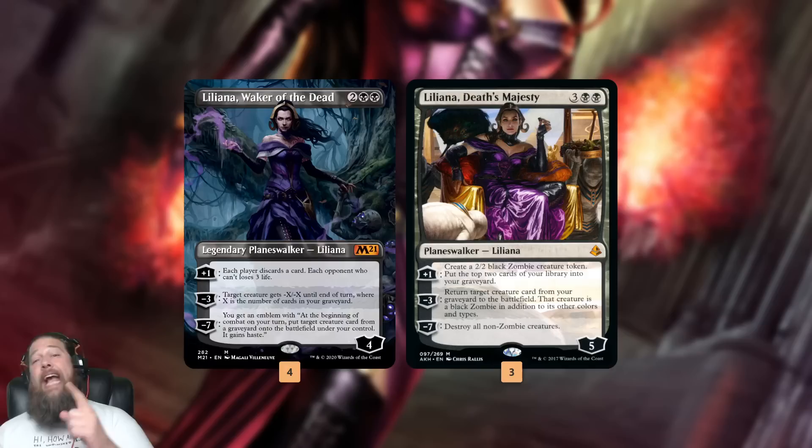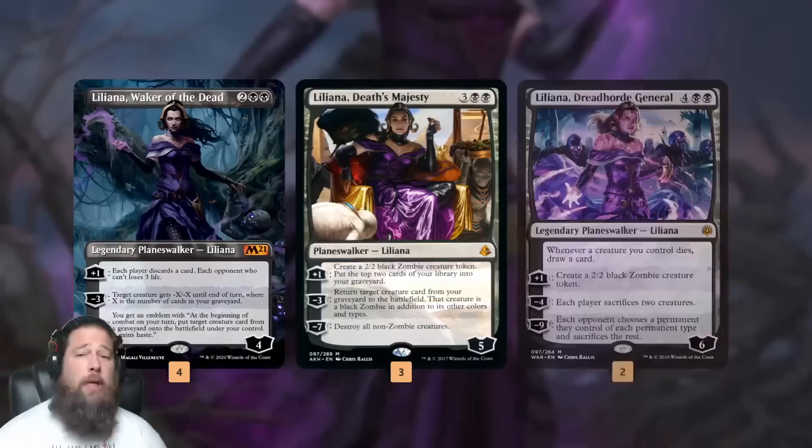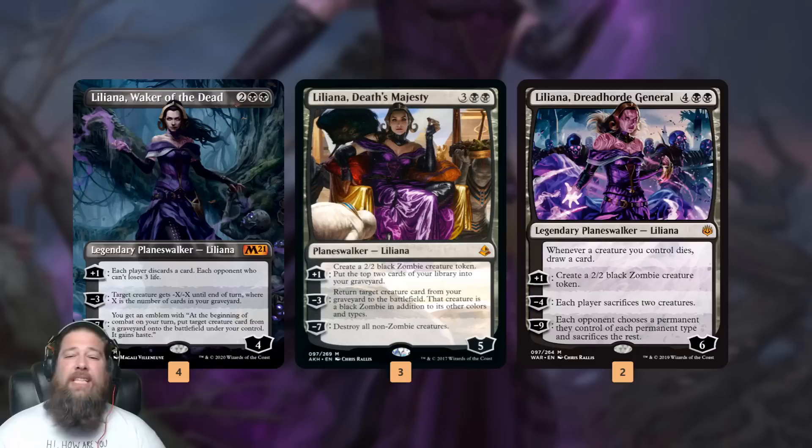Our deck is built around the reanimation ability. The most straightforward synergy is to play Liliana, Waker of the Dead on turn four, follow it up with Liliana, Death's Majesty on turn five. Death's Majesty can reanimate something with its negative-three ability — so if we discard something massive to Waker on turn four, Death's Majesty immediately gets it back. Plus Death's Majesty can act as a slow wrath for non-Zombies, the plus ability makes Zombies to protect itself, and the mill fills our graveyard.